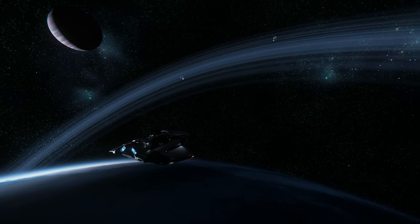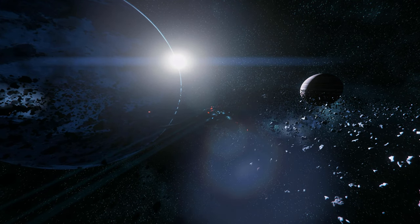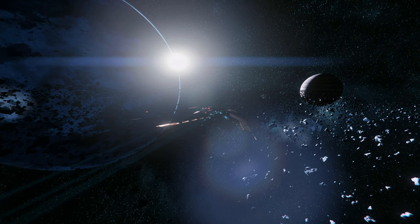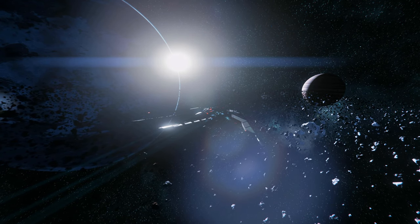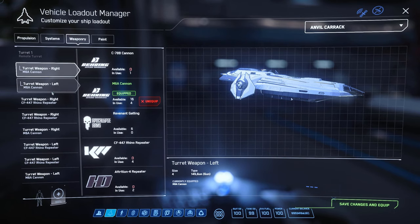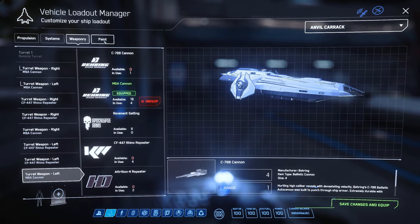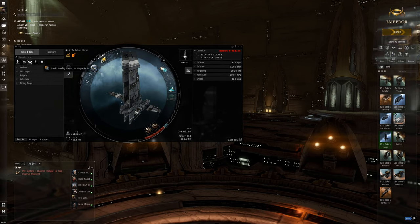As an explorer, you'll need to have all the necessary modules installed on your ship in order to probe the current star system. In our vehicle manager app, we will have more options to customize our ships, like probe types, scanners, etc., similar to EVE Online.